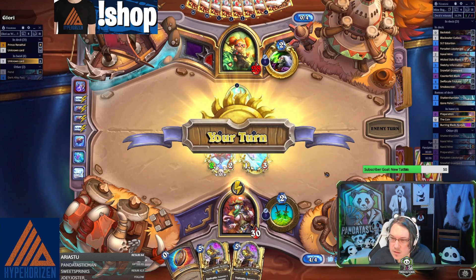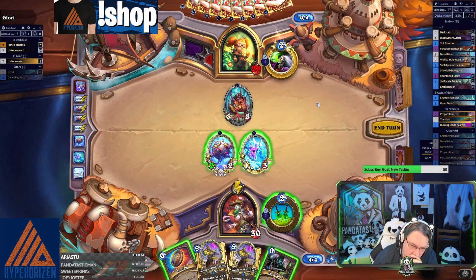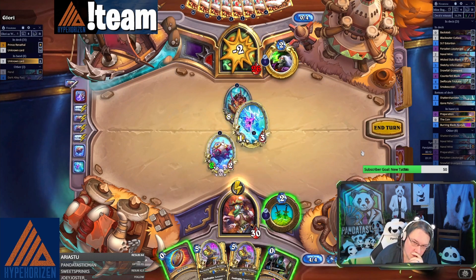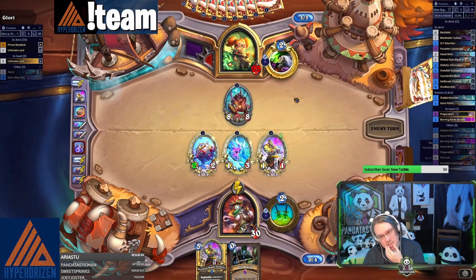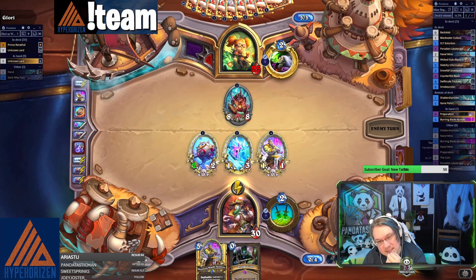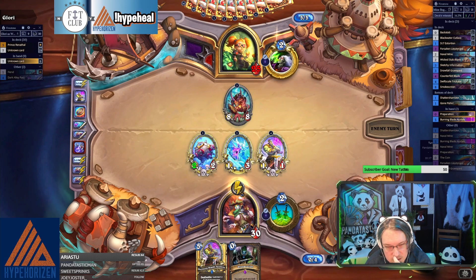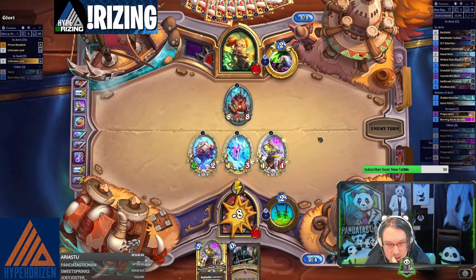I've already lost two damage, that sucked. Prep does not help me at this moment in time. I just go face right, ignore him — because I don't have an answer for it right now. Coin this out, that's fine. He's gonna ignore this, but I can trade it if he doesn't kill it — if he leaves me something to trade into, that'll help a lot. It would have been eight damage to face — like you have to go face, there's not really an option otherwise.